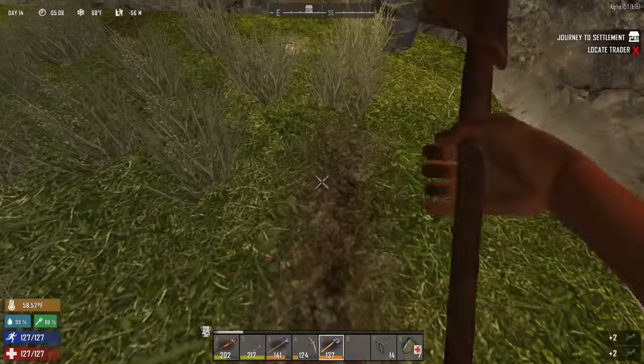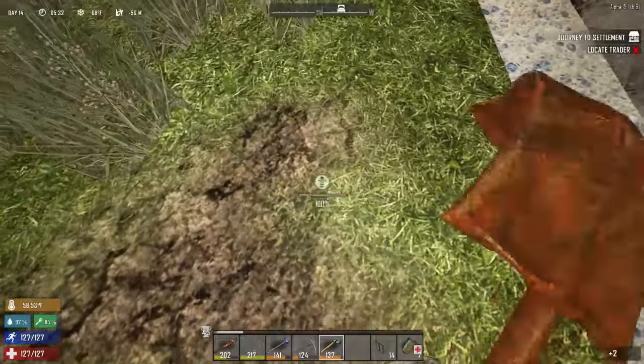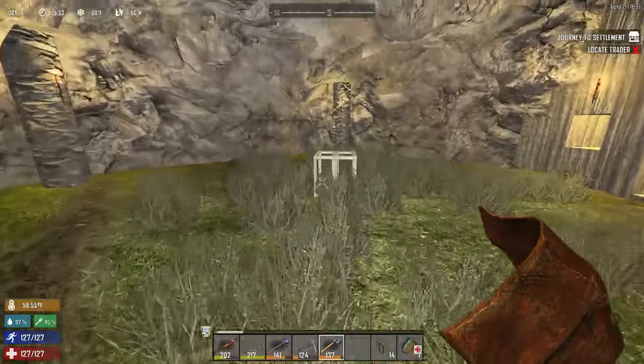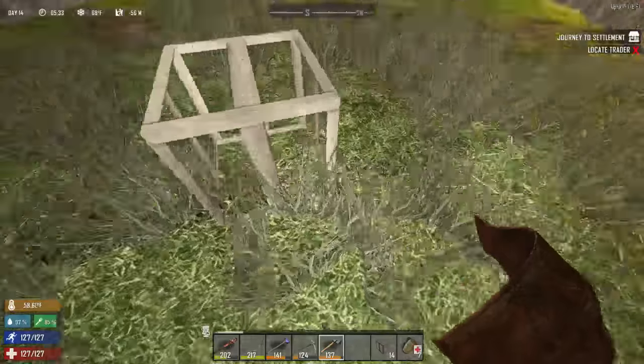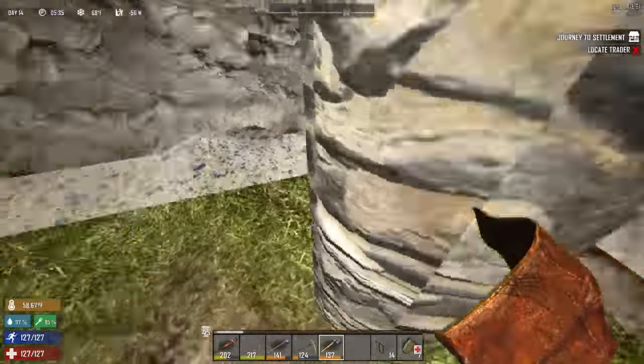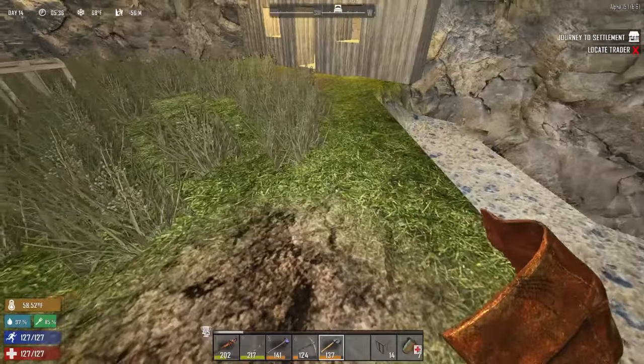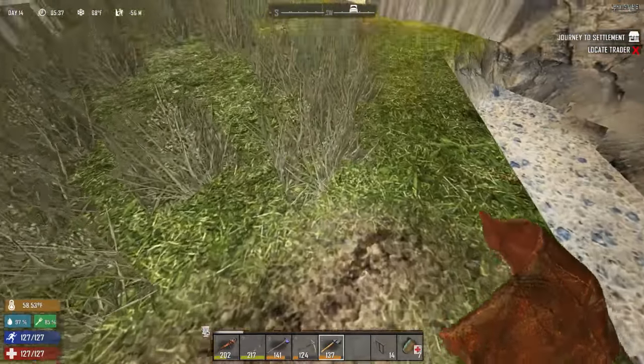Now I just need to hoe this area so that I can plant crops. It's about seven blocks from the center to each one of these pillars — I counted it all out.